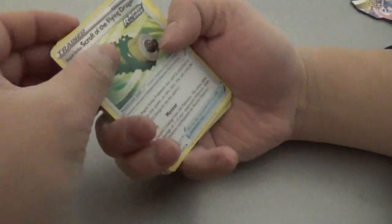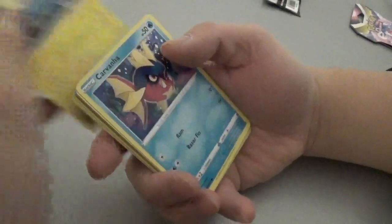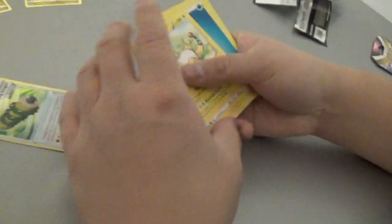Water Energy, Scroll of the Flying Dragon, Fletcher, Chant, Lantern, Carvana, Gossifler, Fletcher, Scraggy, Mareep, Scroll of the Flying Dragon again and Ampros on Holographic.